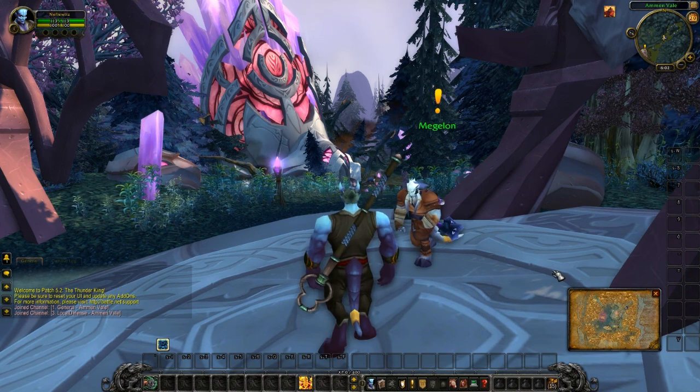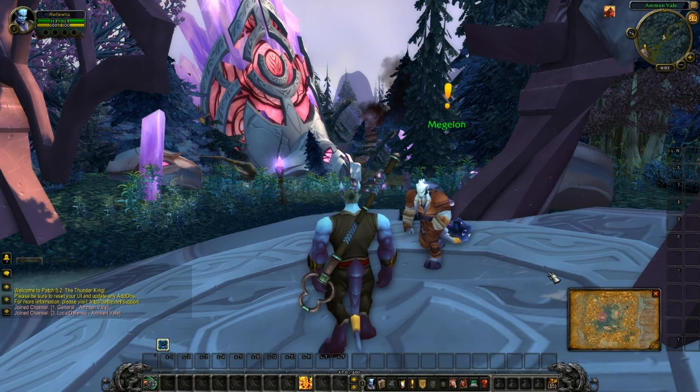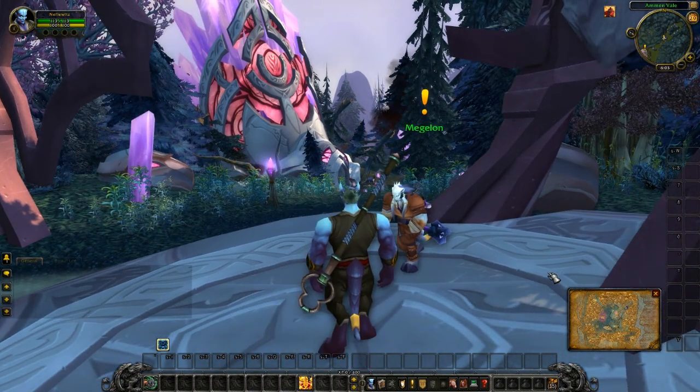The WASD keys are the primary way of moving your character around in World of Warcraft. The Q and E buttons will strafe to the side. I have changed my keyboard setup so that I no longer turn with A and D but strafe instead. You can move your camera in two different ways: the first way will only move your camera, while the second will move your camera and face your character in the direction you are looking.